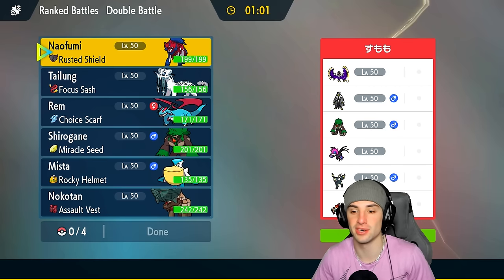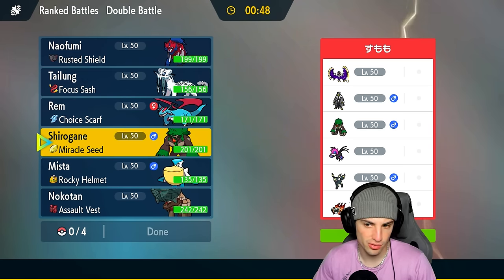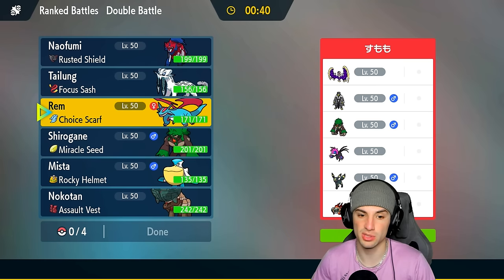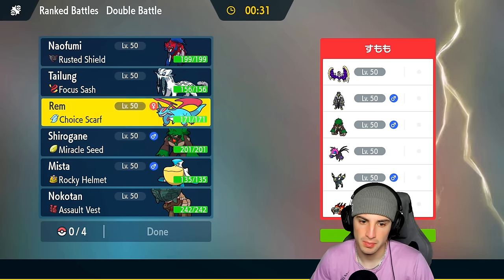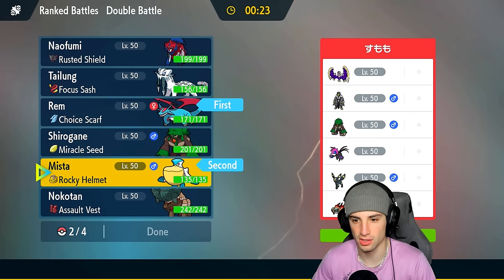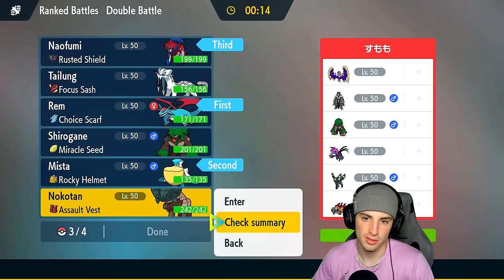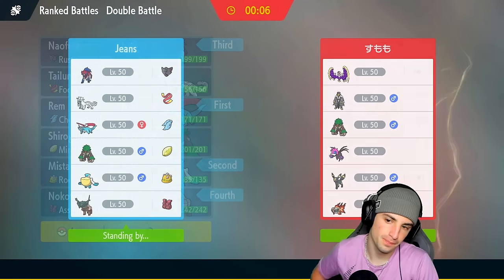We're going up against a Lunala team in match two with Urshifu, Rillaboom, Iron Jugulis, Gholdengo, Umbreon, and Chien-Pao. They have four special attackers out of six, so Tinglu could be good. Salamence could be nice especially with the Choice Scarf — we might want to lead it. Get the rain going with Pelipper, and we have two Hurricane users which is great. We can Intimidate if they lead Rillaboom. We'll bring Salamence in the back and go Tinglu as well — Vessel of Ruin plus Snarl will be really nice.